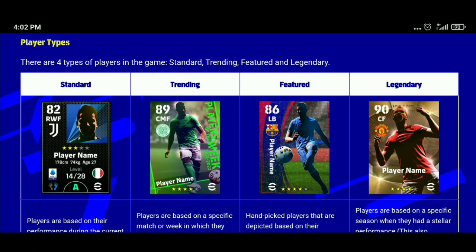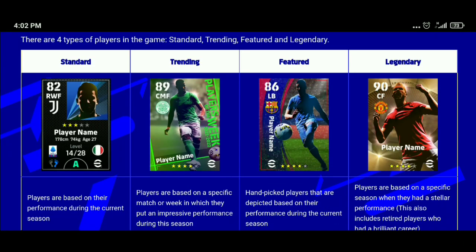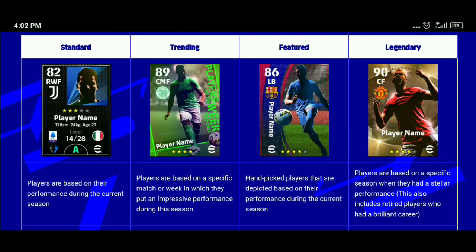Standard players are similar to base players — just a new version. Their rating is based on their performance in the current season. Trending players are special players whose rating is based on a specific match or week — like a Player of the Week card. Trending players cannot be trained; they come at max level.